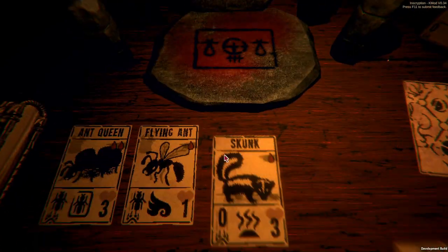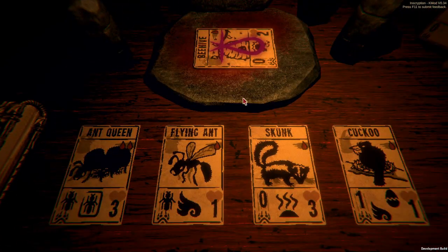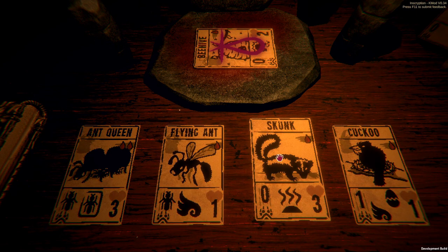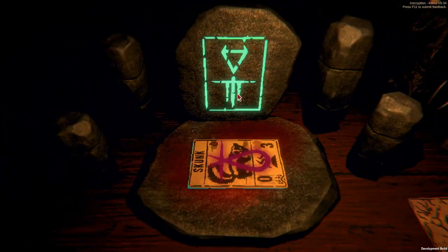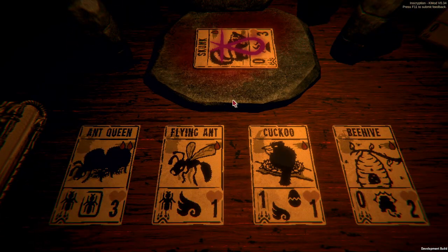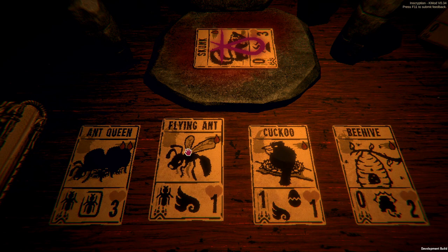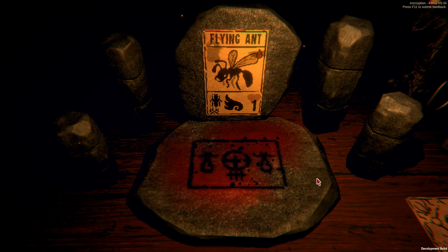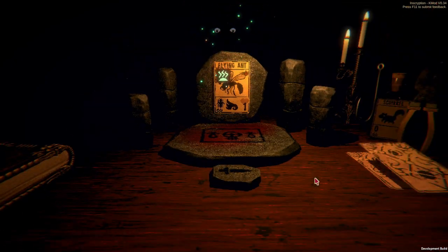We can choose a card to sacrifice, such as the beehive, and put it on one of our other cards. That would just make an egg — kind of pointless. We can put the beehive effect onto the skunk, or put something like the skunk effect onto the flying ant. So we can put something like Stinky onto the flying ant like this, sacrifice it, and make that card stronger.